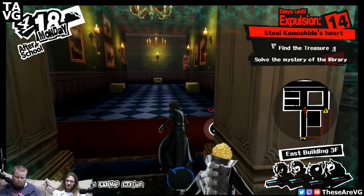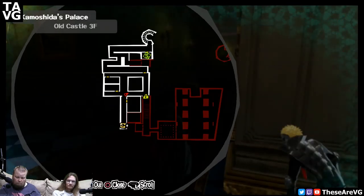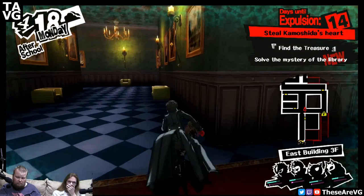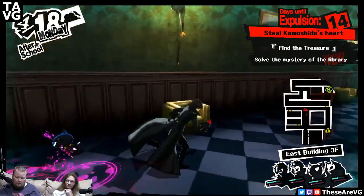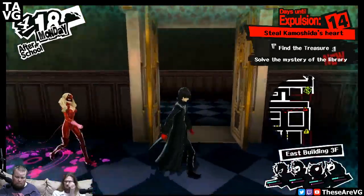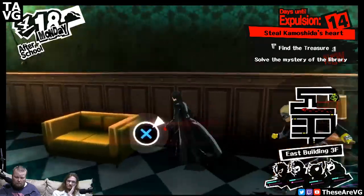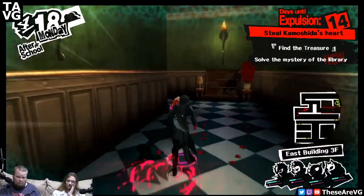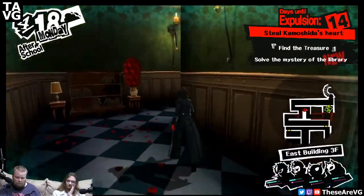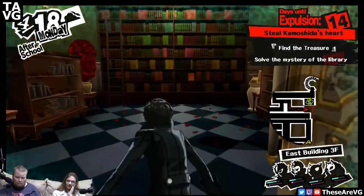Behind that locked door, but also if you hit the map there's some red. There's that corner. Hopefully these enemies don't respawn. They did in the other ones — we had to go a ways away. Oh, there's a door and a library!